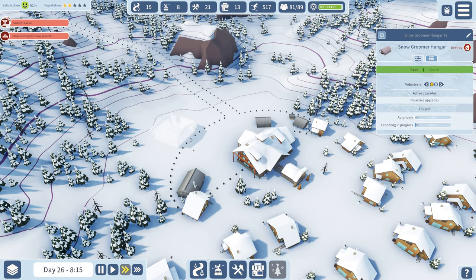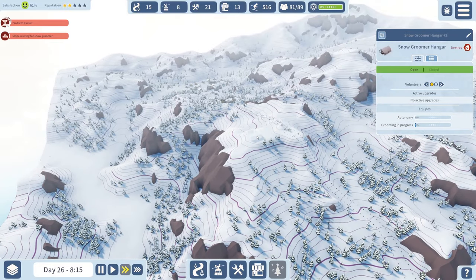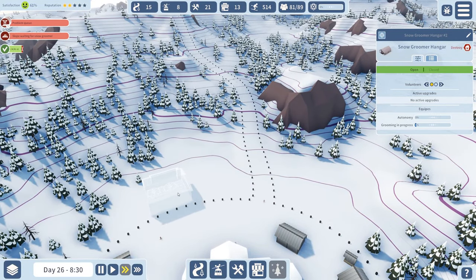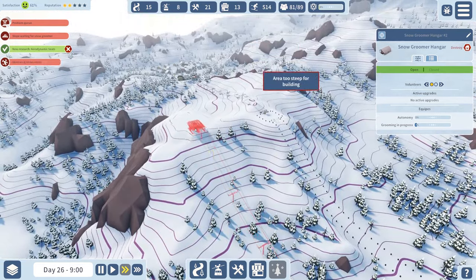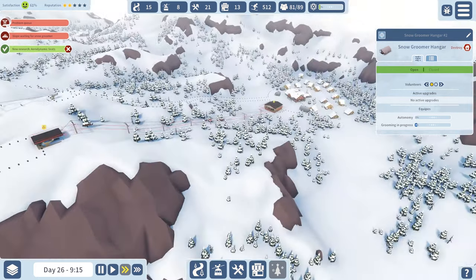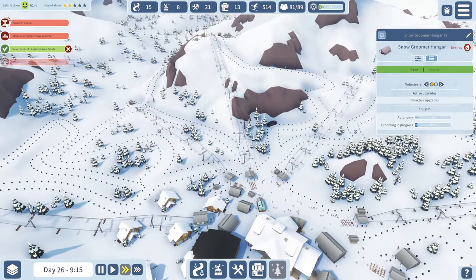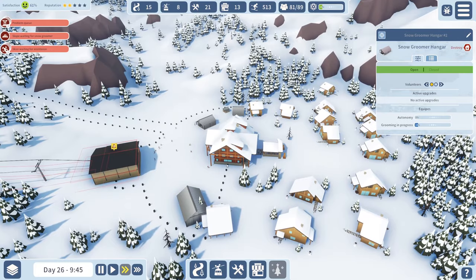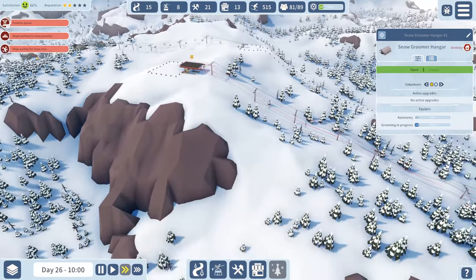Let me just think where I'm going to put this. At least we're getting people down here now - that's the main thing. So if we have this going all the way - can we go all the way up here? Right, there we go. I'm getting quite a few people down here now, so that has worked! Awesome. Let's put some more slopes in then.